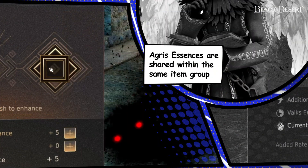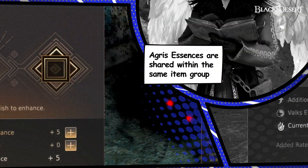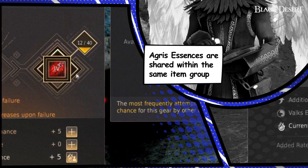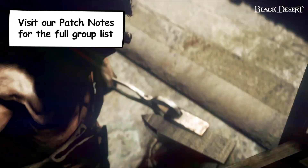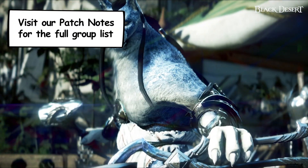Unlike accessories, weapons and defense gear such as Black Star and Fallen Guard will store Agris Essence by set groups. In other words, switching from a Black Star main weapon to a Black Star Awakening weapon will retain the same Agris Essence.